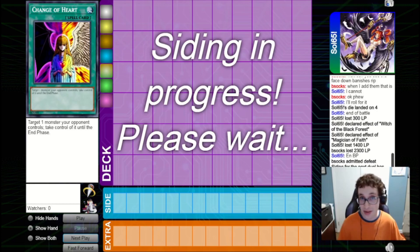They fire a Snatch Steal on our Sangan, and then fire a Change of Heart. Change of Heart will do it here because they can Change of Heart our Magician of Faith, get back a spell like Reborn, and just win the game. If we had set Mask of Darkness instead, they still would have been able to win the game because they'd have 1900 attack on board. It is what it is — hands like that are not uncommon in this format, so you've got to always play around them.